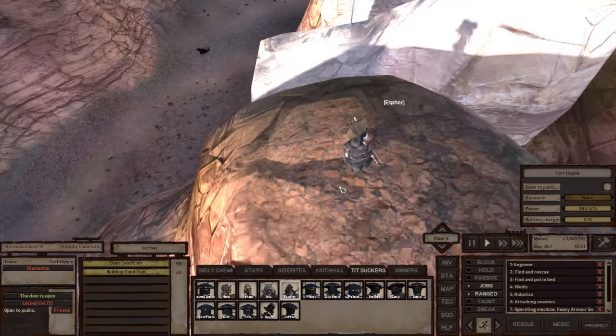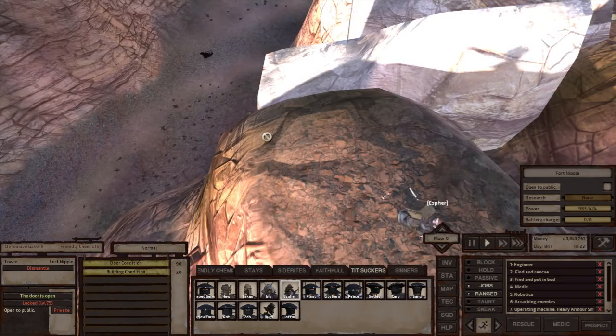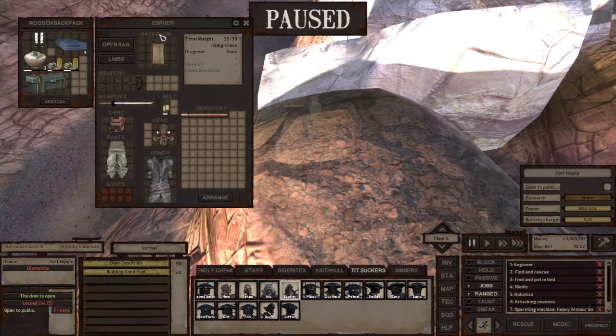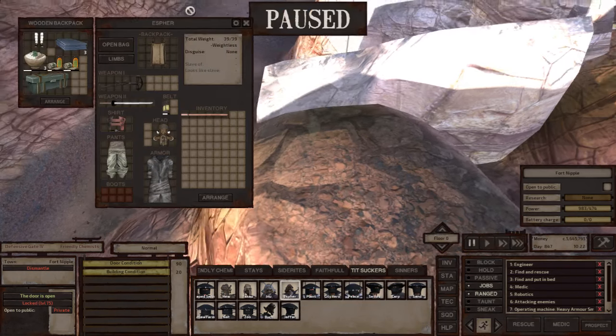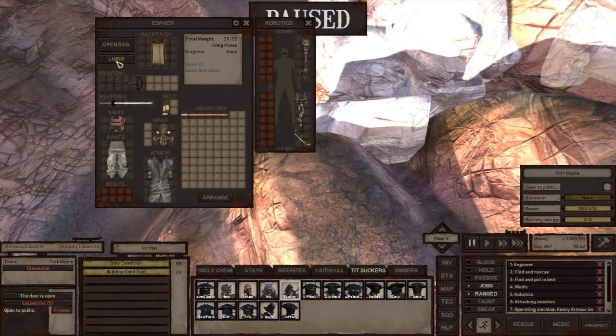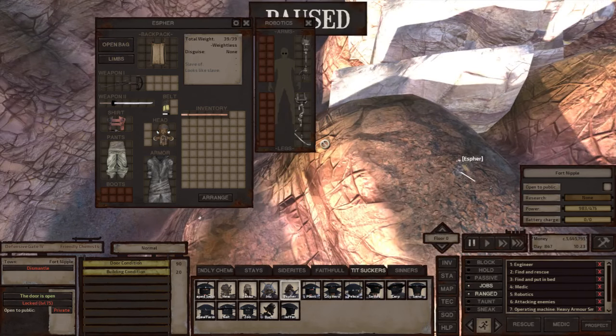Why can't I fucking cancel the animation? What the fuck? This takes an eternity with my mouse control. It's so fucking stupid. Alright, let's try again.